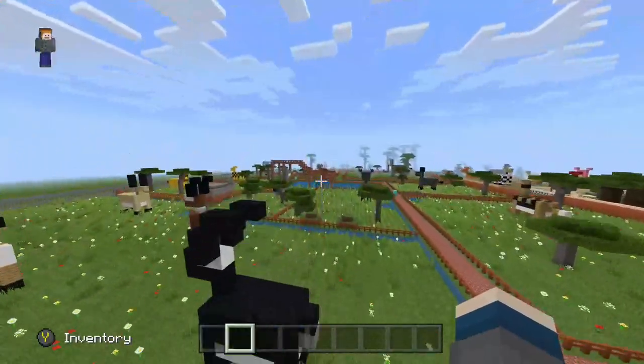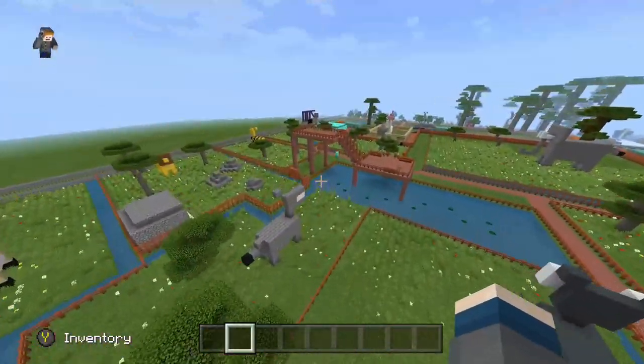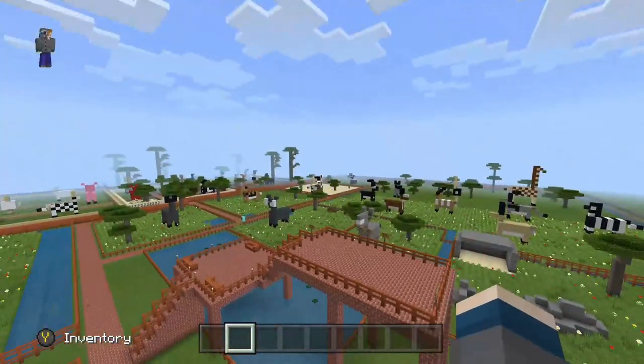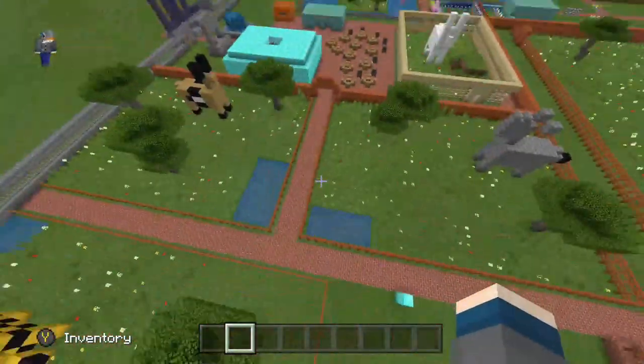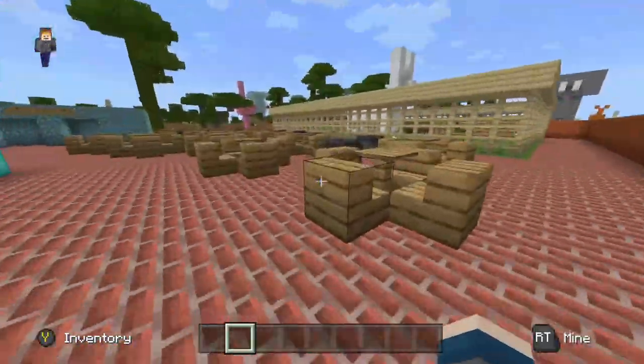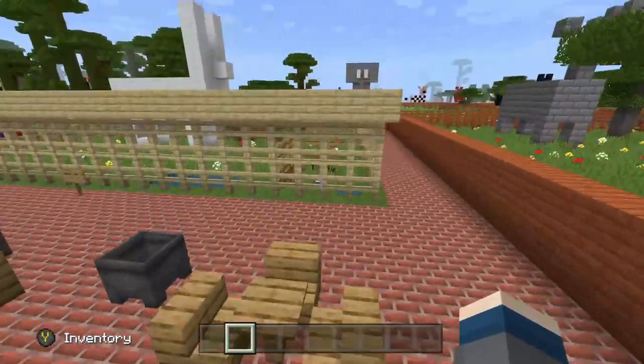That's the African section. There are some more African animals that you'll see later on, but this is supposed to be for savannah species as well as desert. If I do come back and remake this, I might add meerkat, aardvark, springbok, lesser kudu, and maybe some waterbuck — that'd be interesting.